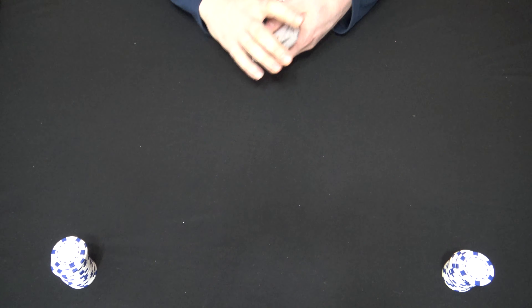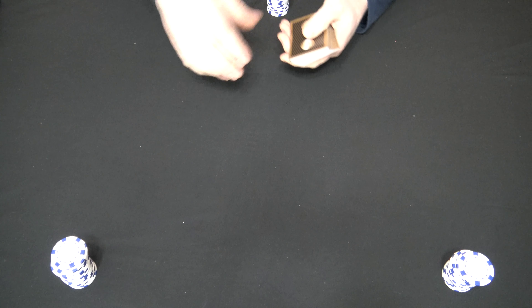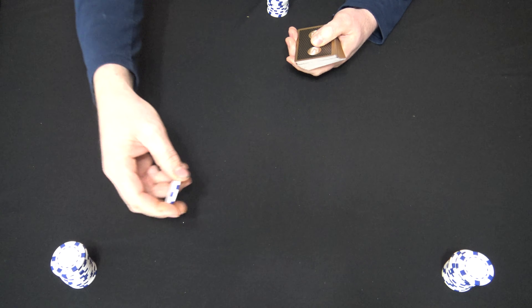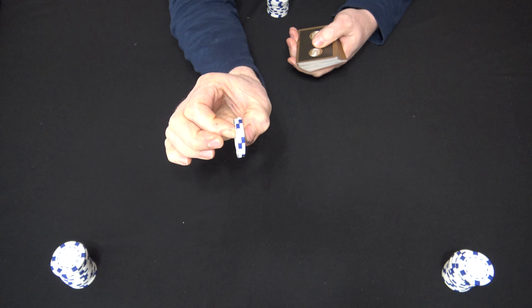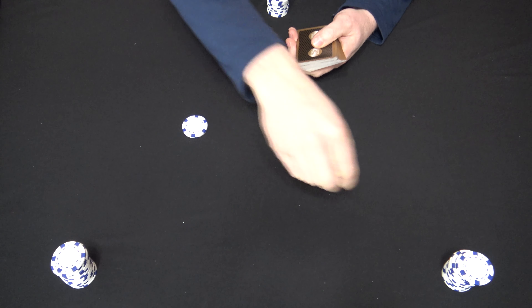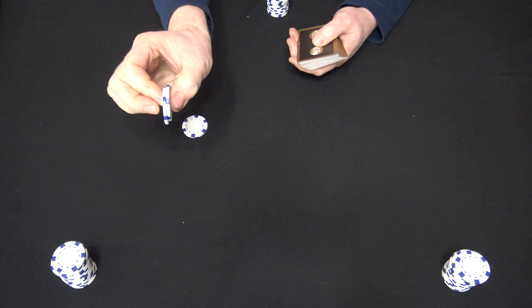Here's how you play and deal the Dirty Faced Angel. Start with a shuffled deck of cards and determine your ante. I usually go a little higher on the ante for this game, and you'll see why at the end. We'll say the ante is going to be 50 cents and each chip is worth a quarter.